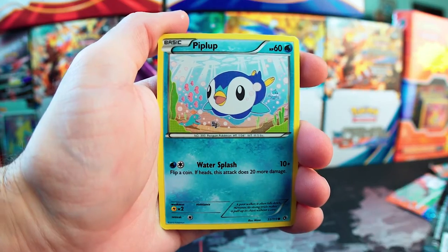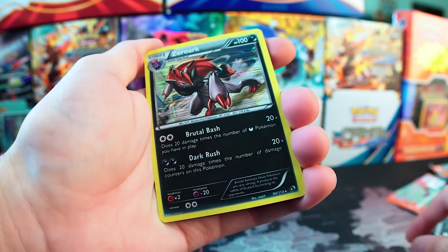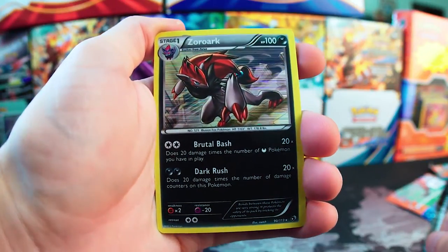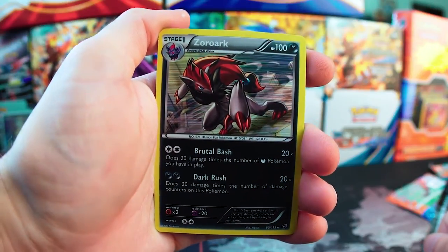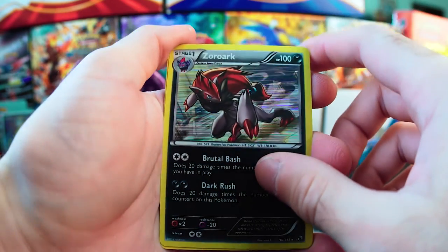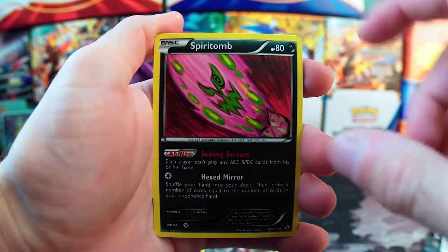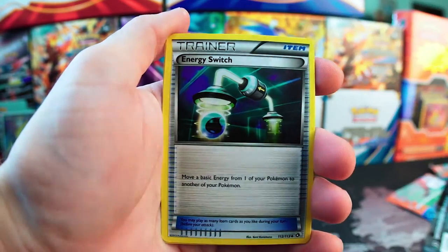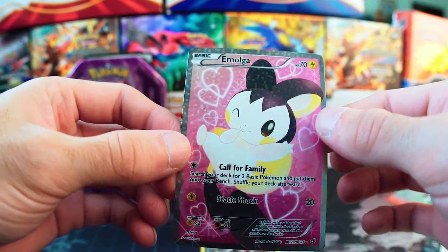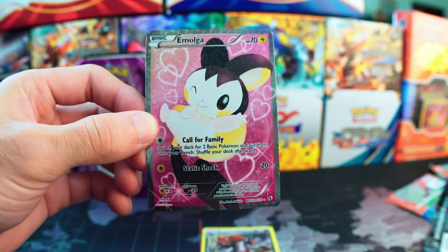Legendary Treasures pack: Solosis, Piplup, Swadloon, Reuniclus — oh, I guess we did it wrong because there is the rare, holo Zoroark! That is sweet, I like that a lot, I will definitely take that. And Kirlia, Spiritomb, Energy Switch, Finneon — oh, Full Art Emolga! Wow, we got two good cards out of that, not bad at all!